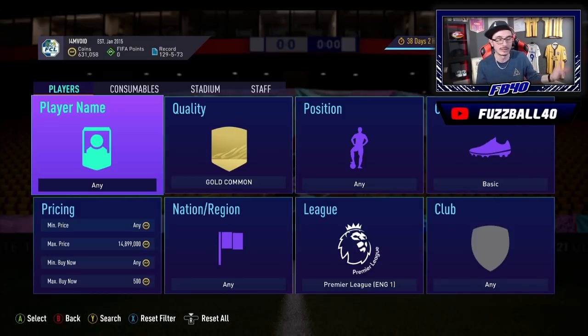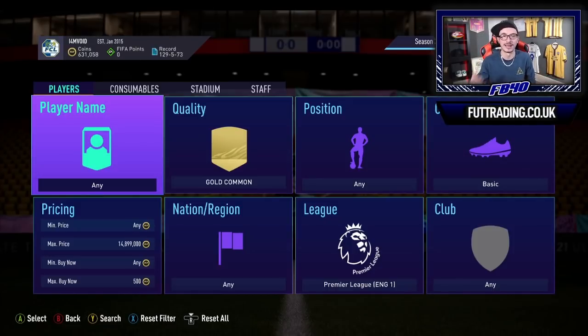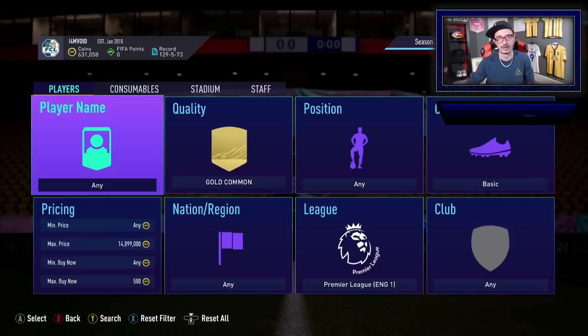SBCs come out during these promos all the time — sometimes requiring mega packs or rare electrum packs with specific conditions like a minimum of three players from a club. People go and buy Aston Villa players at 500 coins, the price goes to 800–1000, they double their coins and sell for profit. Then the cards come back down the next day or promo drop. You buy them back at 6pm content, put them back in your club, continue trading, and make profit long term. It's a really simplistic way to make coins.